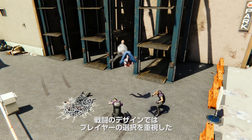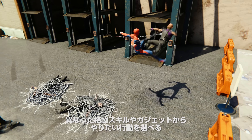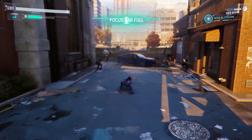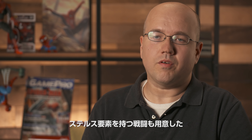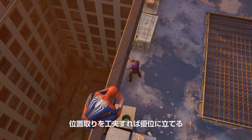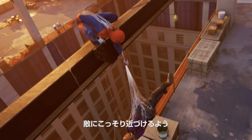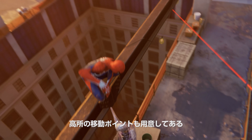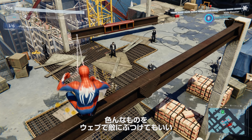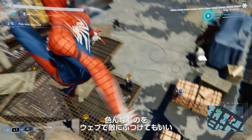Player choice is really big in how we design the combat scenarios. From moment to moment, with your different melee actions and your gadgets, you can choose what you want to do. We also have combat setups that have a stealth component, so when you arrive you'll be able to strategize about where you want to best position yourself. We want to make sure there are vantage points if you want to sneak up on people, or if you're really into environmental combat, there's always something you can grab with your web and sling at an enemy.